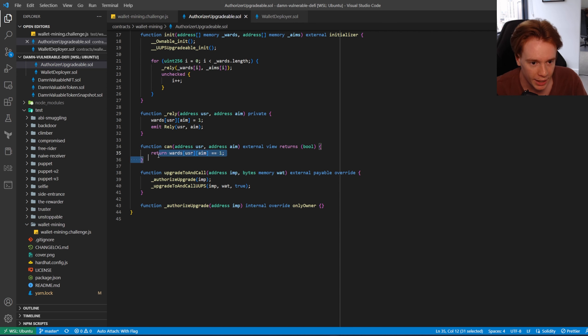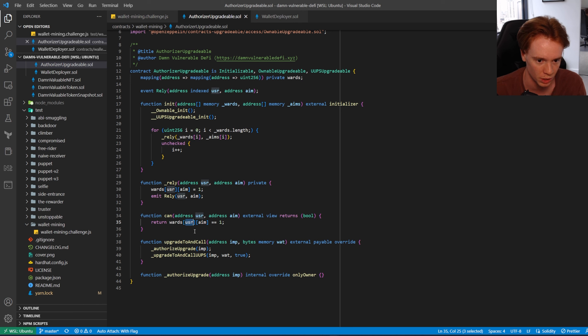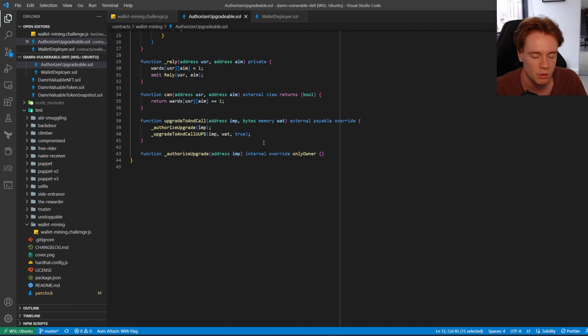The 'can' function is what gets called in the wallet deployer. It checks if these two addresses are allowed — if the user and the aim map to one. We also have 'upgradeToAndCall', which overrides the UUPS upgradable interface. It will authorize an upgrade to a particular address, but only the owner can do that, then upgrade to and call with the provided data.